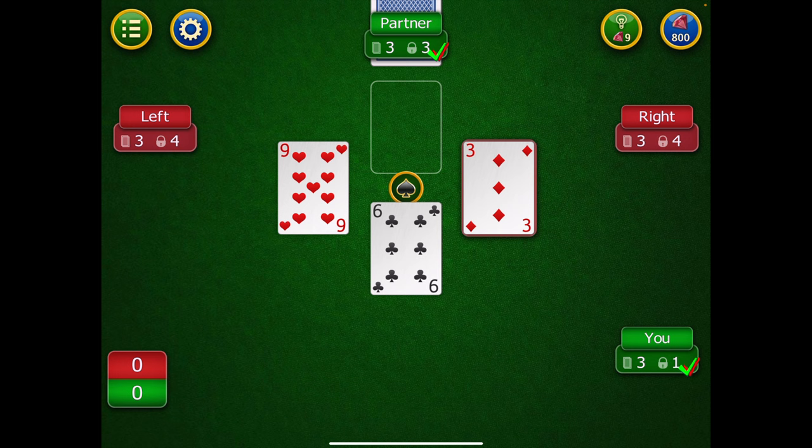Let's look at the final scoring. My partner and I predicted four tricks combined — he bid three and I bid one — but we actually took six tricks total. We get 40 points for the four we bid at 10 points each, plus two extra points for the two additional tricks we won, for 42 points this round. My opponents each predicted four tricks — eight combined — but only got seven, so they didn't make their contracts and lost those points.